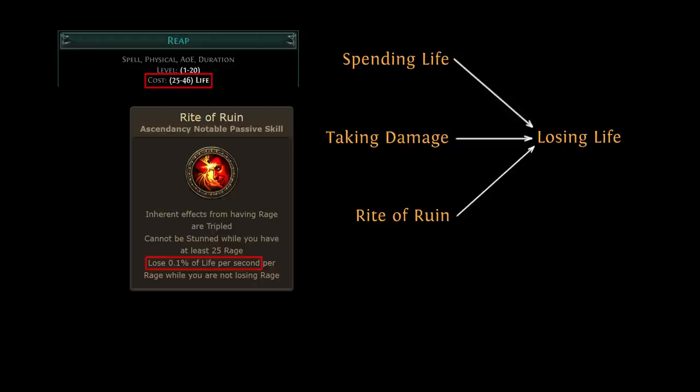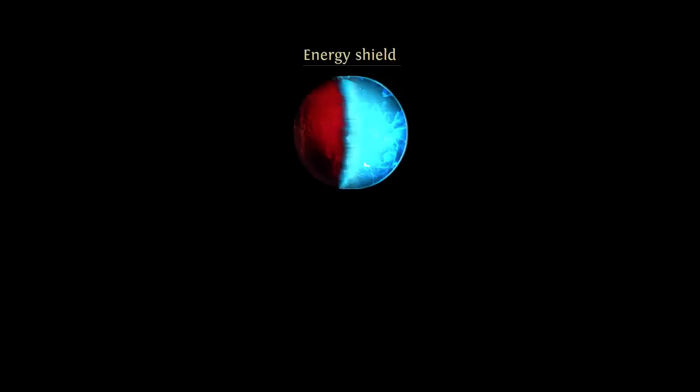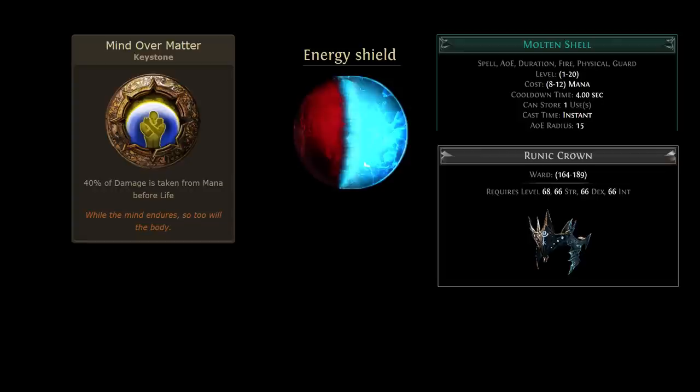Taking 100 damage often leads to losing 100 life, but not always. For example, if you have energy shield, then some or all of the damage you take may cause energy shield loss instead of life loss. In general, any mechanics that would redirect damage to HP pools other than life — such as Mind Over Matter, Molten Shell, and Ward — will cause the life you lose to be different from the damage you take.